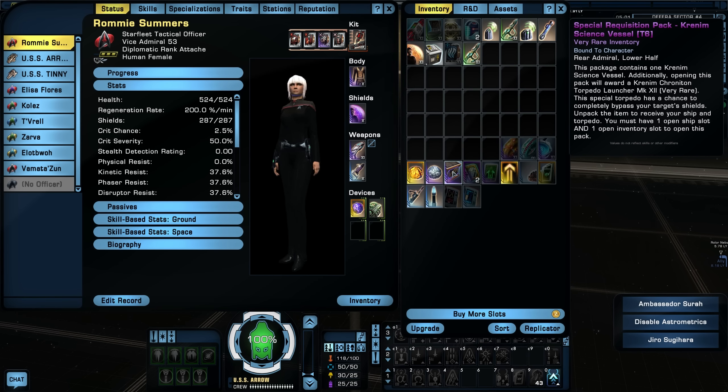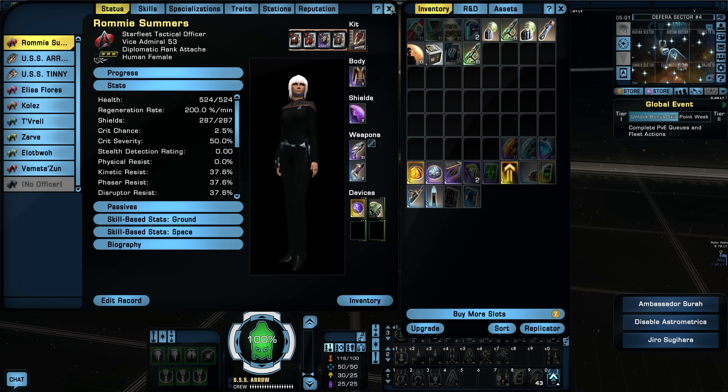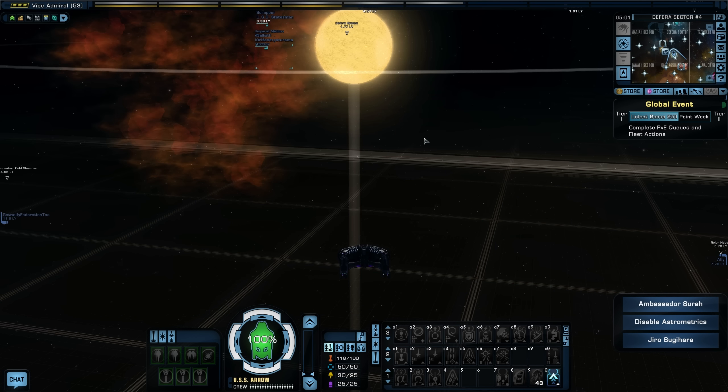There's absolutely no reason to wait on opening this. I don't need to wait until level 60 like I said I was going to do. So what I'll do is after the Breen storyline, before we start the next storyline, I will open the ship up and we'll just take a quick look at it. We've got this mission and then the next mission, and then I'll open the ship.